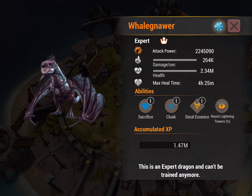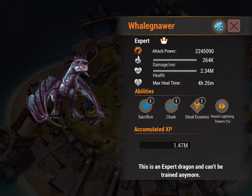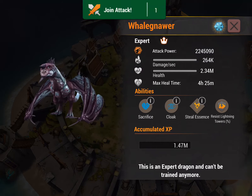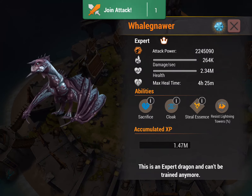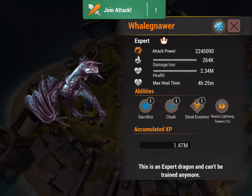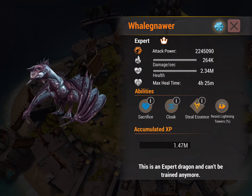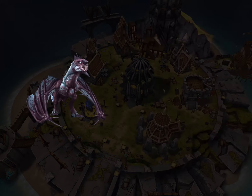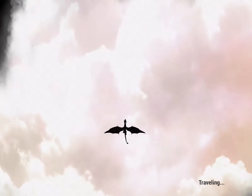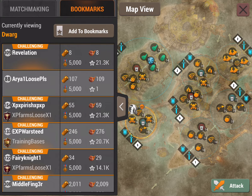So before we fly, while understanding what spells Whale does have: we have Sacrifice, which gives up a little bit of health for two bars of rage; Cloak; Steel Essence; and tower resist of lightning. Sacrifice is a spell I usually only use when I'm against defended bases or if I get really hit hard with the AI super shots on mage towers. Otherwise I just kind of let it be. So let's fly on a couple of different base setups and see if we can get a good system going.